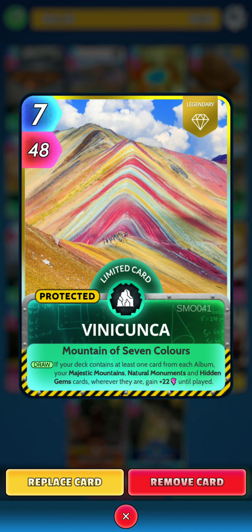Next we have Vinkunka. On the draw, if your deck contains at least 1 card from each album, your Majestic Mountains, Natural Monuments, and Hidden Gems cards, wherever they are, gain 22 power until played.